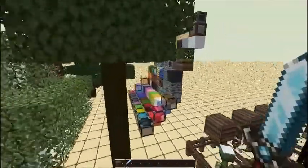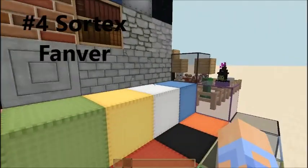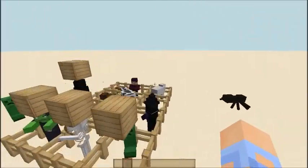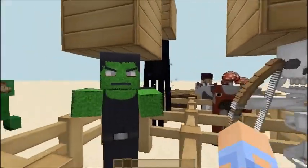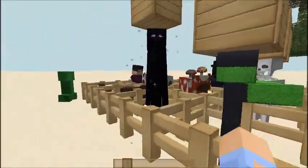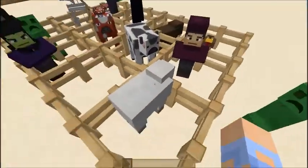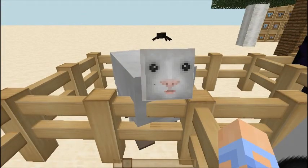Alright guys, the next texture pack, number four, is — I'm pretty sure it's Sphax FanVert. Comment down below if I'm saying it right or wrong. The mobs look pretty default, although the skeleton looks really cool — it adds a lot more detail. Looks like a biker guy or something. The enderman is pretty normal, and the villager actually looks pretty cool.